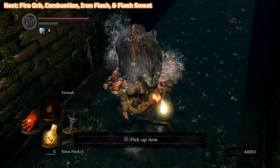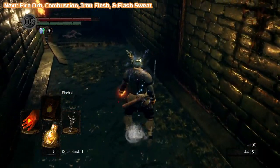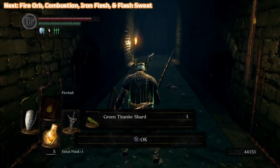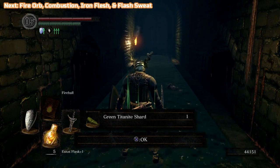I got pretty damn lucky here — this is a Green Titanite Shard. It is a very, very rare drop from those guys, but we do need it. Teleporting does become a thing, so we will be back here.